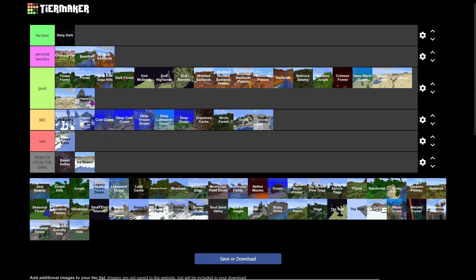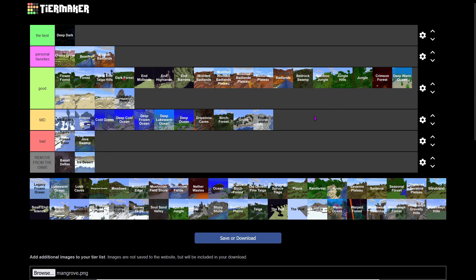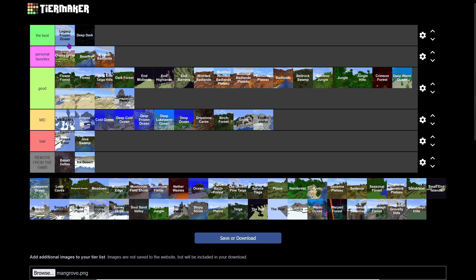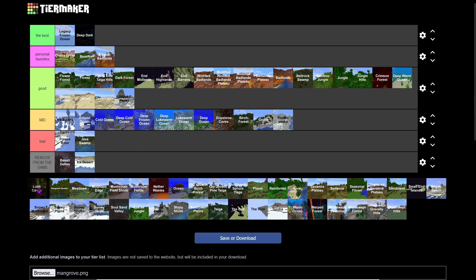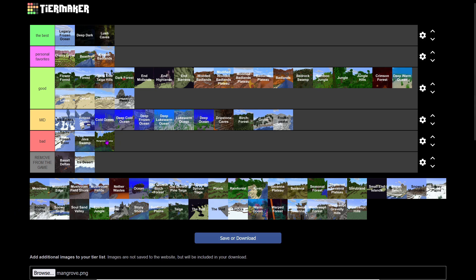Jagged Peaks is Good — better than Frozen Peaks because there's less powdered snow. Java Swamp is Bad because it has no mushrooms. Jungle Hills is worse than Bamboo Jungle. Frozen lakes where the entire thing is ice are awesome and a legacy biome. Lukewarm Ocean is Mid. Lush Caves are overrated but so cool — we don't even care.